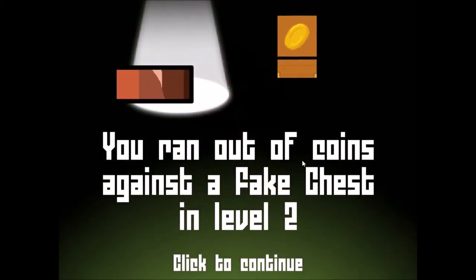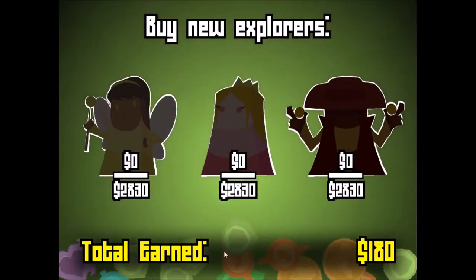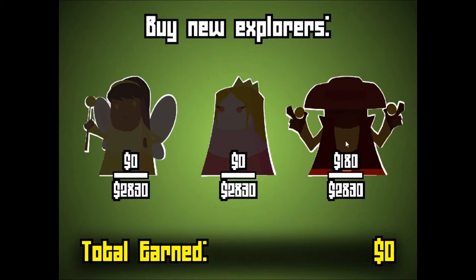I died — I died to a fake chest in level two. Anyway, this gives me an opportunity to actually show you things we can unlock. The amount of gold — the value the coins are equal to that you find in your previous game before you die — you can spend towards unlocking other classes. It puts up three random classes and you can start selecting one and start filling it up with money. So I'm gonna put my money towards this guy — Clint Coinwood.